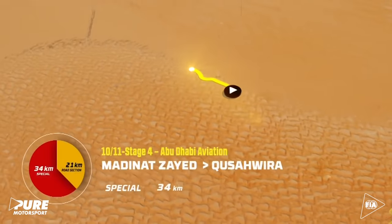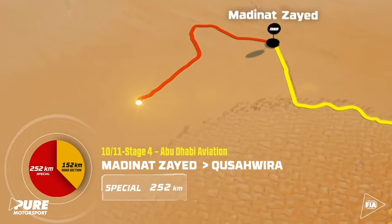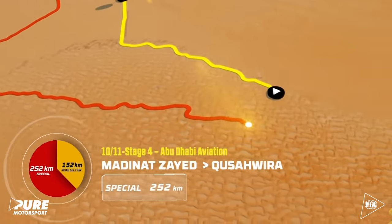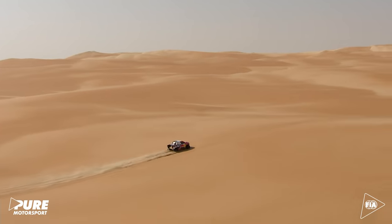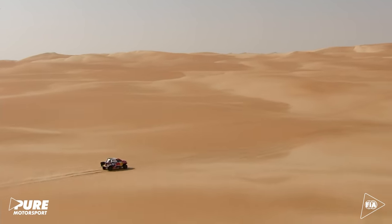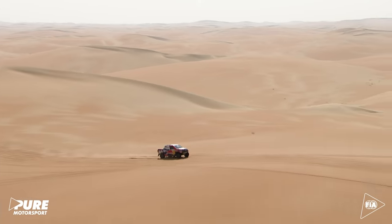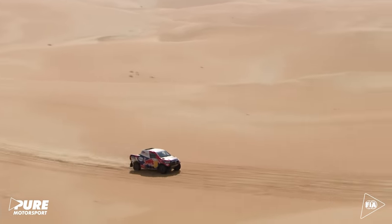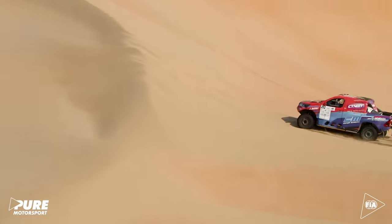The special section of stage 4 is 252 kilometers long and ends in Kusawira. Fastest on the stage for a fourth win in a row, Nasser Al-Attiyah and Mathieu Boimel stretch their overall advantage in their Toyota Hilux to an unexpected 23 minutes, 48 seconds over Lucio Alvarez and Spain's Armand Monleon.